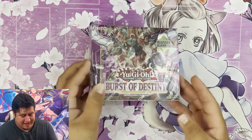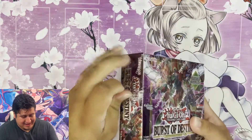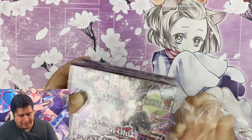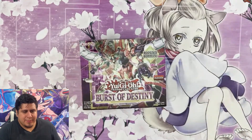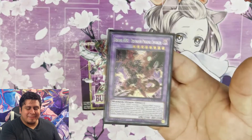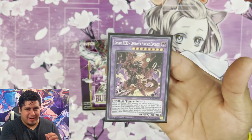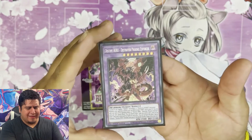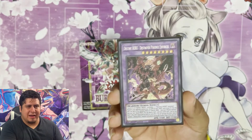Here it is — Burst of Destiny booster box. I'm not gonna lie, I did get my hands on some blisters and we actually did open some. The reason we didn't catch it on camera was because my friend opened it — he was like 'is this what you're looking for?' and he hands me this. This man got Destiny Hero Destroyer Phoenix Enforcer! This is the chase card that everyone is looking for, that I need for my hero deck. Shout out to David, one of my closest friends.